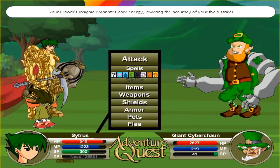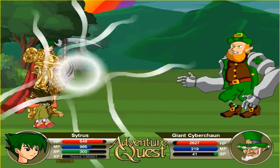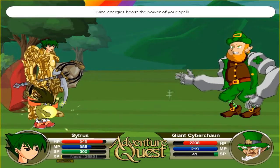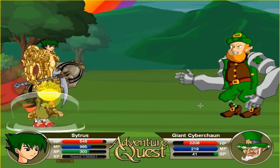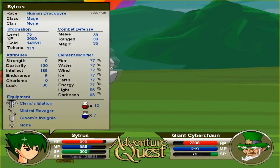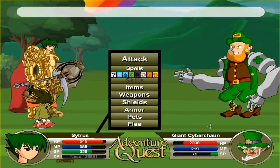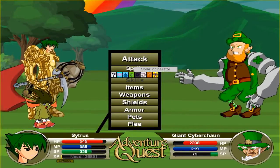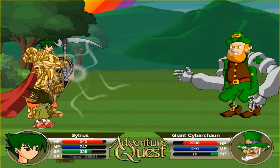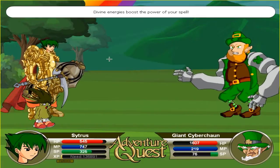I use this armor for spellcasting, because of the 25% chance of doing 50% more damage with spells. Divine energy boosts the power of your spell. I actually did get a new high hit when I was farming Drakeath a couple minutes ago — when I hit level 75 in that fight, I hit a 616 with a solar incinerator with this armor on. It was ridiculous.